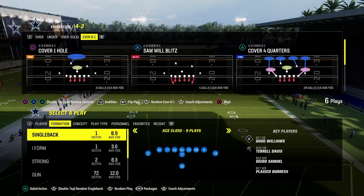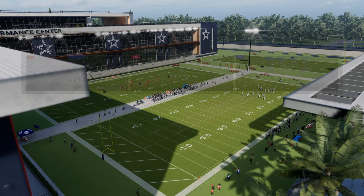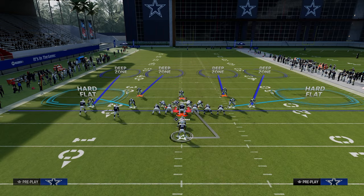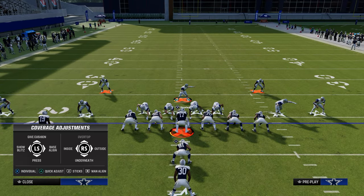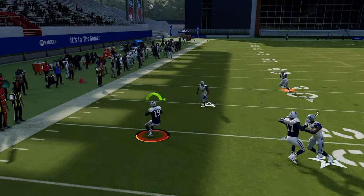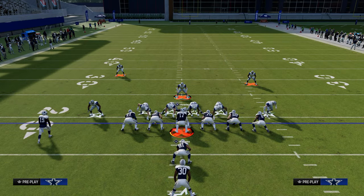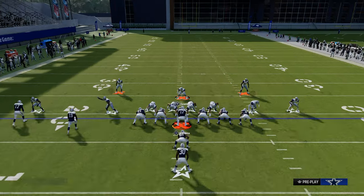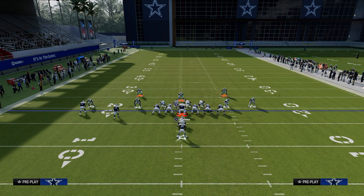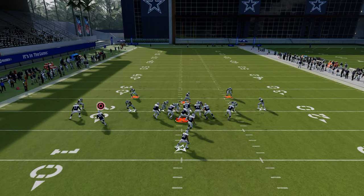Now let's talk about I-form. There's a bubble screen threat here, so you need to be pass committing and shading outside and underneath. Man up to the running back — you'll see him run out there and you can stop that stretch. It'll be even better if they run to the wide side. If you really want to stop the RPO aspect, man up that RPO with your safety and everything else stays the same on the run.